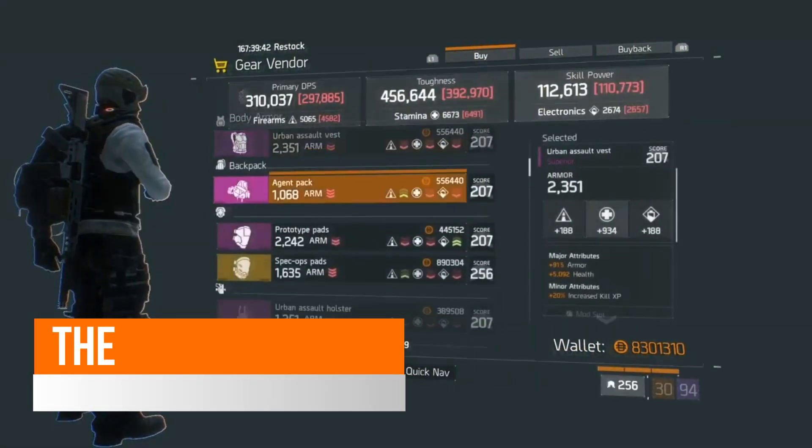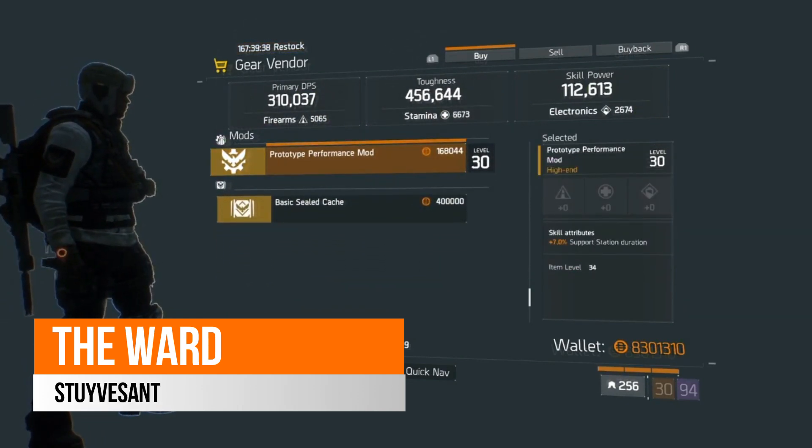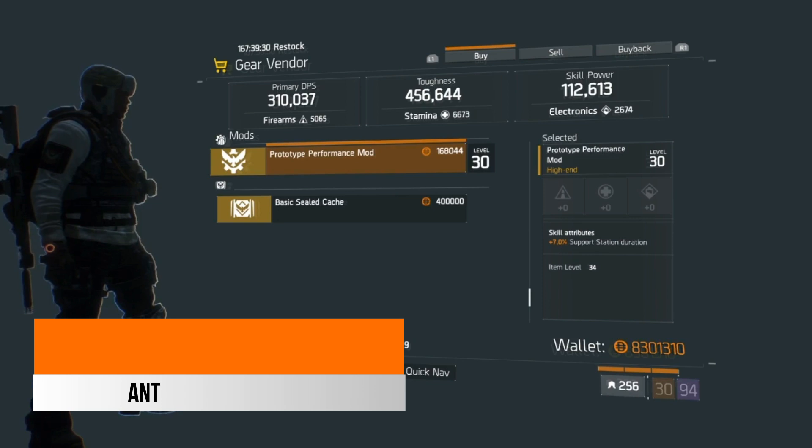In the Ward safe house this week, there is a prototype performance mod with 7% support station duration. If you run that support station, then this is a great prototype mod to collect to help complement that build.